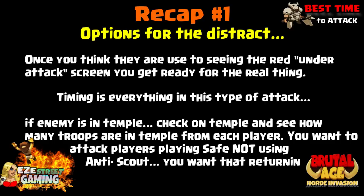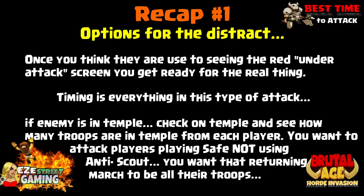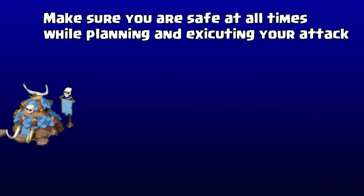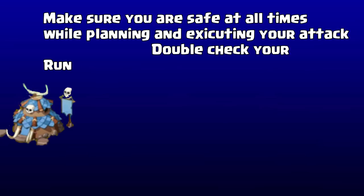Once you think they have seen that red under-attack screen so many times that they may be a little off guard, it's time for the real thing. Remember, timing is everything on these types of attacks. Also, if the enemy is in temple you can check the temple and see how many troops from each player are in there. Ideally you want to attack someone that does not have anti-scout, because if they do they can probably hide troops on you, and you want to just attack them with that one march that's on the way back. Remember you need to stay safe at all times.